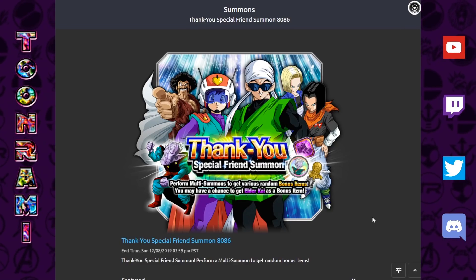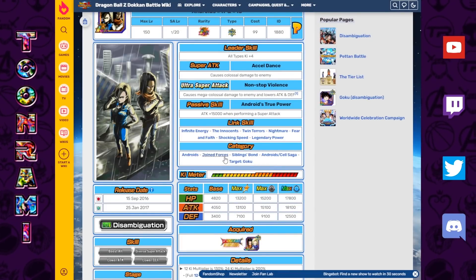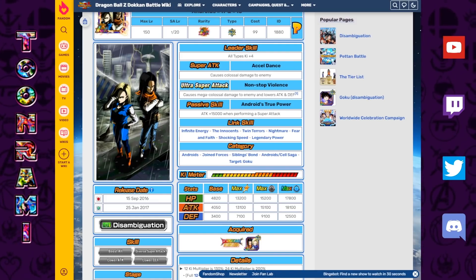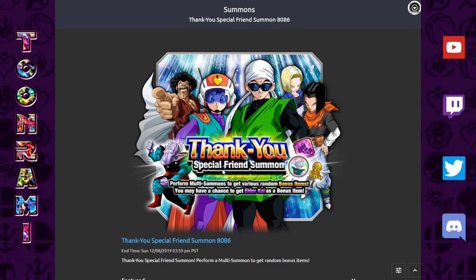You can get friend points literally from anything just by playing Dokkan. The only noteworthy thing is that you get double the friend points if you use actual friends on your friends list. The real issue is that since this is a free-to-play unit, you'd typically want to save all your Kais and instead pick up 20 copies of the SR units using friend points. Seeing those trap banners makes you question whether to spend those hard-earned points or save them for dupes and SA fuel.